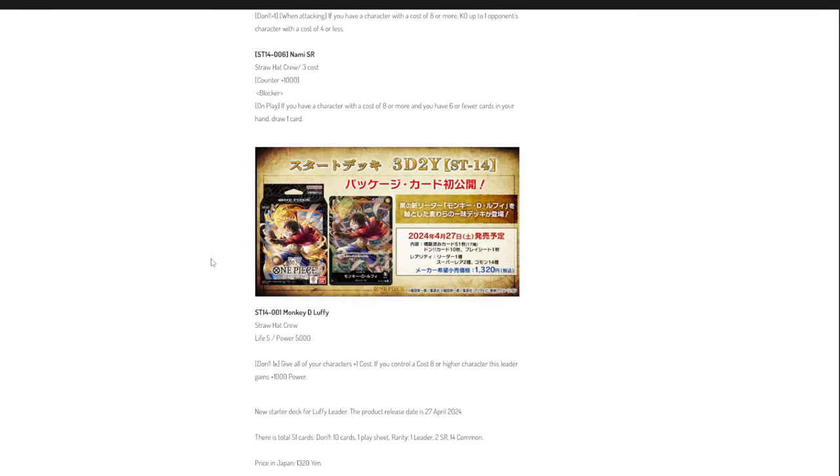Hello ladies and gentlemen, welcome to another video. Today we will be taking a closer look at the completely revealed Starter Deck 14 with the Black Monkey D. Luffy leader. As of now we have already seen every card included in this deck. People from Asia will have access to this deck on the 27th of April, so in the near future we will see what cards are going to be used.